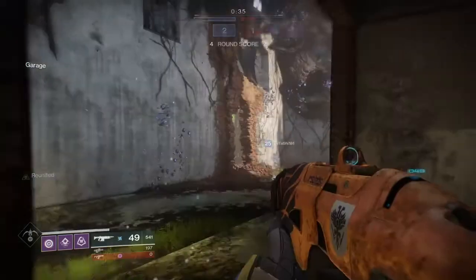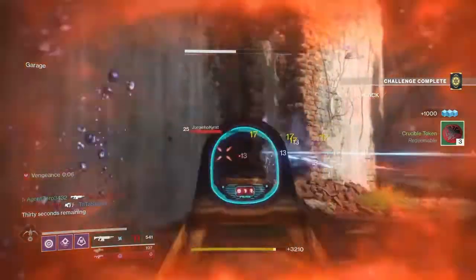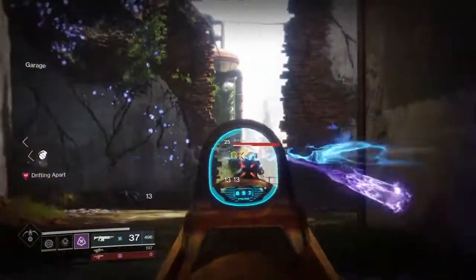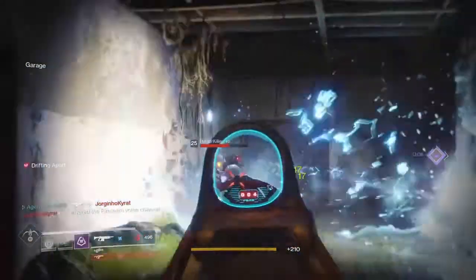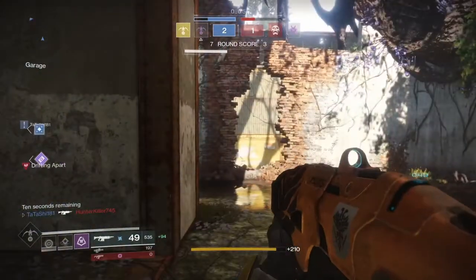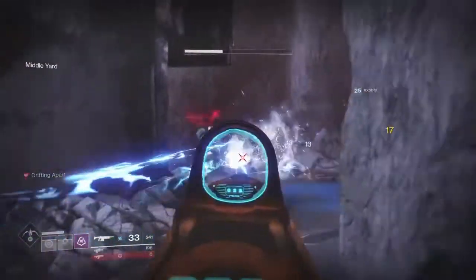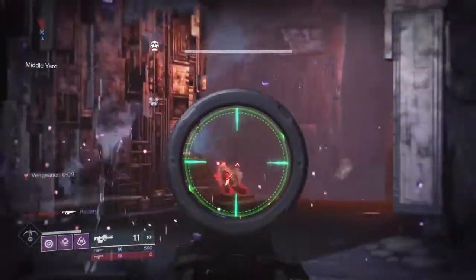First, why Way of the Trapper? In Crimson Days it's 2v2, so you want to funnel those two enemies into areas you want them to be, or prevent them from going where you don't want them. Way of the Trapper gives you the smoke grenade, which can definitely stop enemies from going to certain areas. Combined with the vortex grenade, it really helps you control the battlefield, and you'll be able to prevent those enemies from getting the highly coveted heavy ammo that both teams are going to be looking to get.